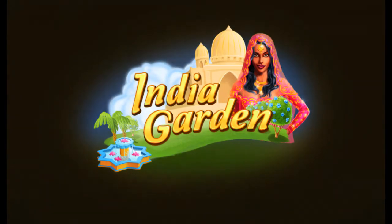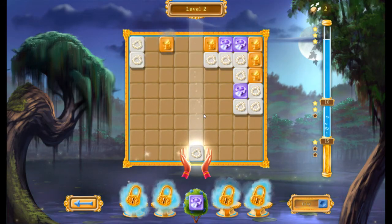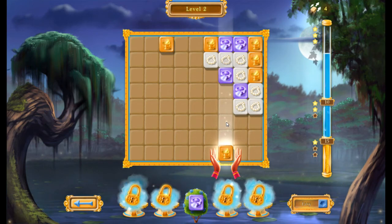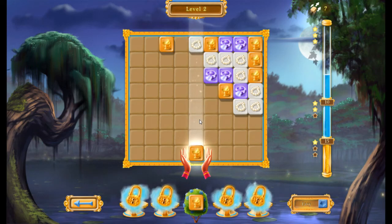India Garden is a casual, match-three style puzzle game where you're using tiles to make your matches. It's similar to Snood or Bust-a-Move, but instead of firing a cannon and aiming your shots, you can pick which row you want to throw your tiles up in order to match up your symbols.